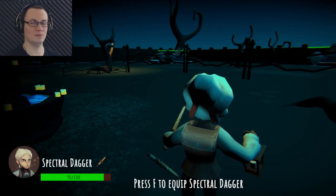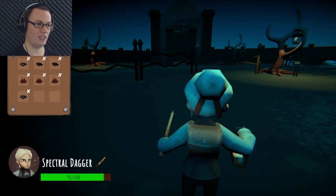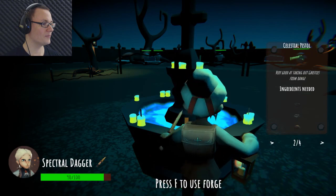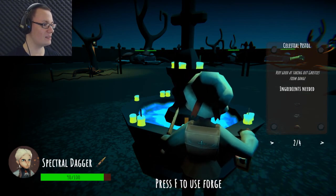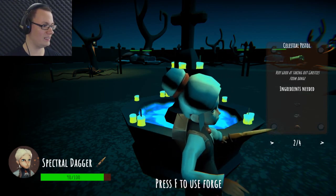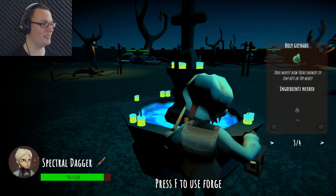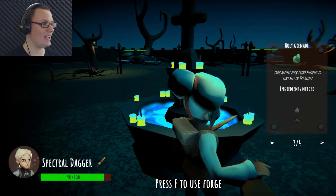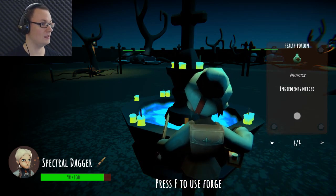And what am I equipped with? Let's have a look. I've got quite a lot of stuff here, but what do I need for the other items? I think there are four. A celestial pistol — very good at taking out ghosts from a distance. That requires three things; not sure what they are — the pictures are very faint. Holy grenade! Thou mayest blow thine enemies to tiny bits in thy mercy. And a health potion.